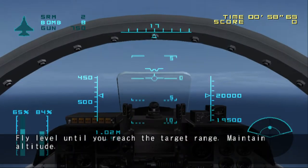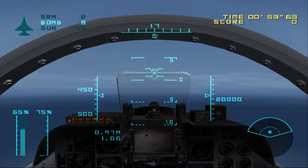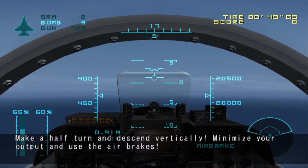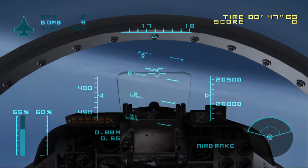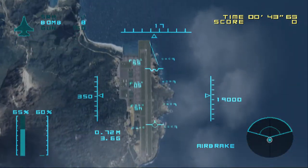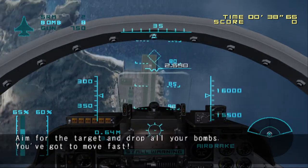Fly level until you reach the target range. Maintain altitude. Make a half turn and descend vertically. Minimize your output and use the air brakes. Aim for the target and drop all your bombs.